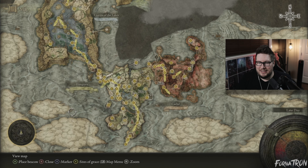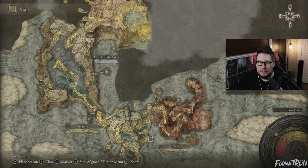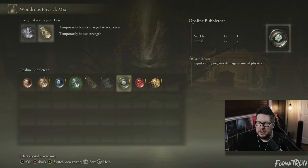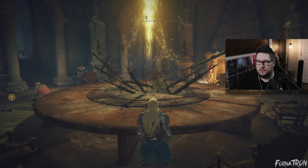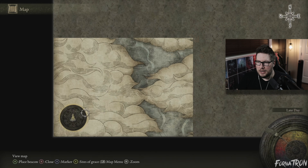In the previous episode your homework assignment was to go back to Weeping Peninsula and take out the mini boss there, and also go into Liurnia and take out the mini boss at the Erdtree. You get a few mixed physic tears for doing that. The opaline bubble tear makes you invincible for one hit, but I still think the spike cracked tear and the strength-knot crystal tear are the two best for our build. You also got some runes, so good stuff.